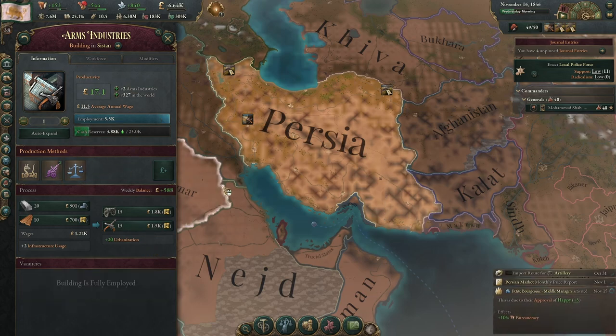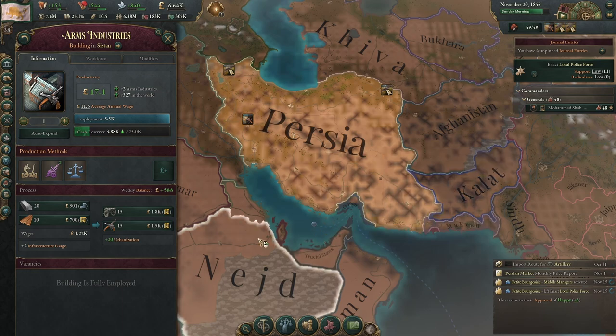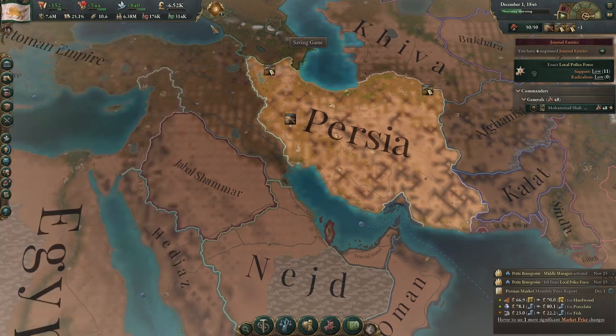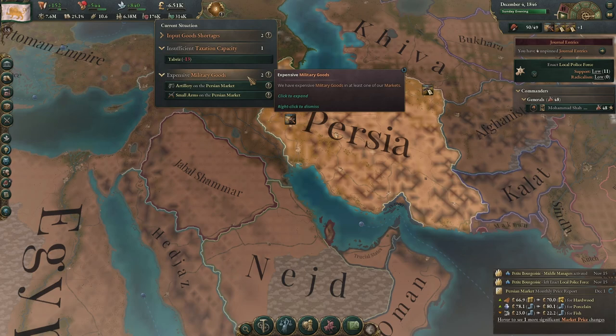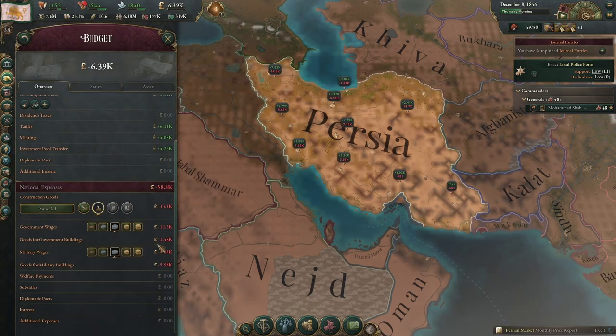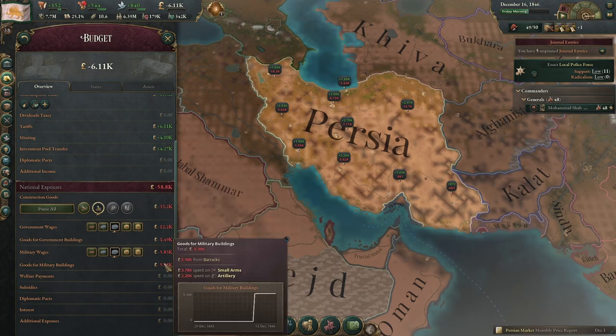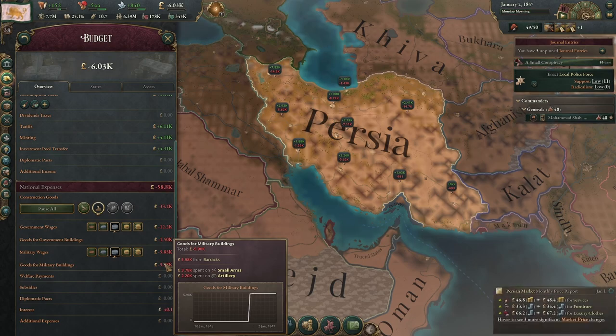That includes arms industries and munitions plants when we get to them. These are still pretty expensive, so I think I'm going to add another one. That has spiked our expenses quite significantly — goods for military wages went from nothing to 6,000. It's split about 20-30 artillery to small arms.